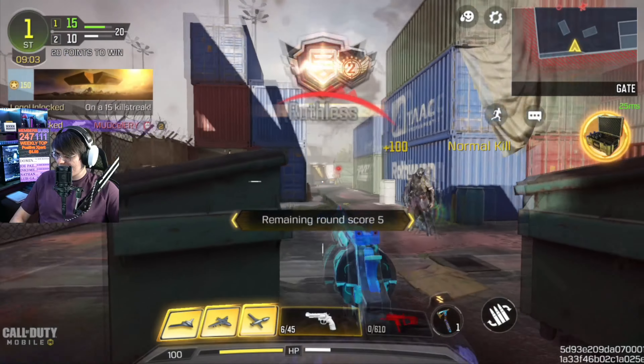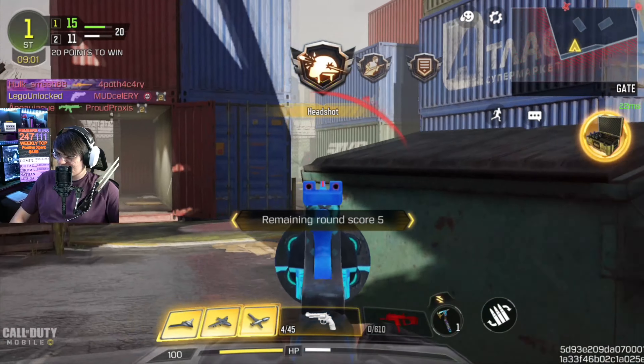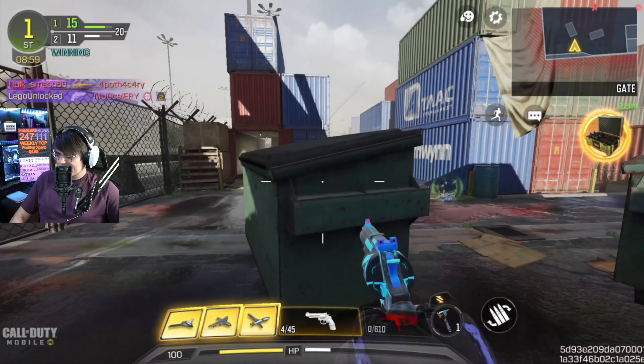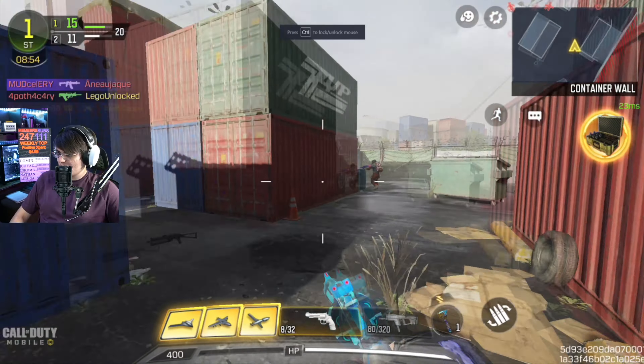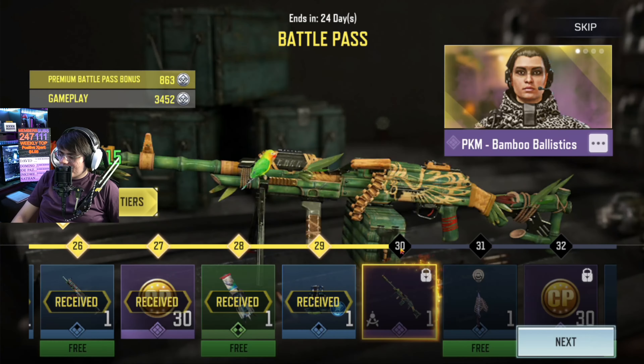We're also working on getting this pistol to diamond, as well as the Finek. Eventually we'll have a video on this, but I don't have any cool blueprints for it. This is the coolest blueprint I have for it. I'd like to get something with unique geometry, because that's what makes diamond look the best — those weapons with that sweet unique geometry.